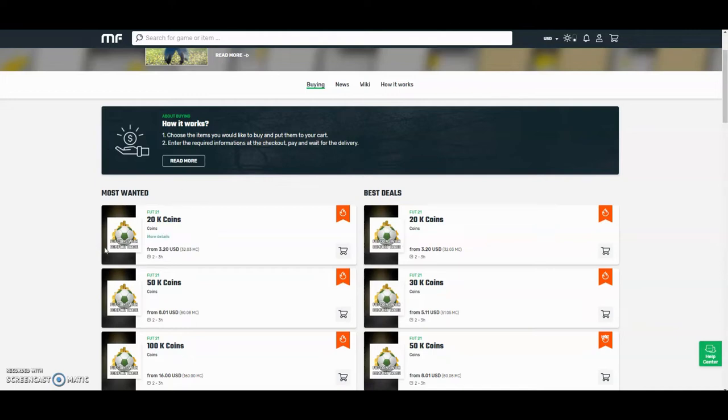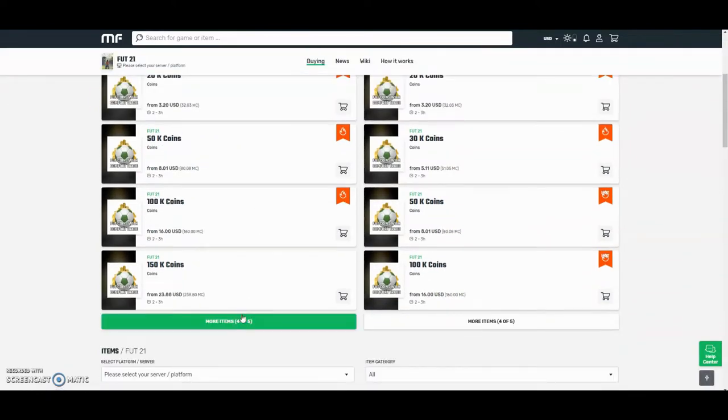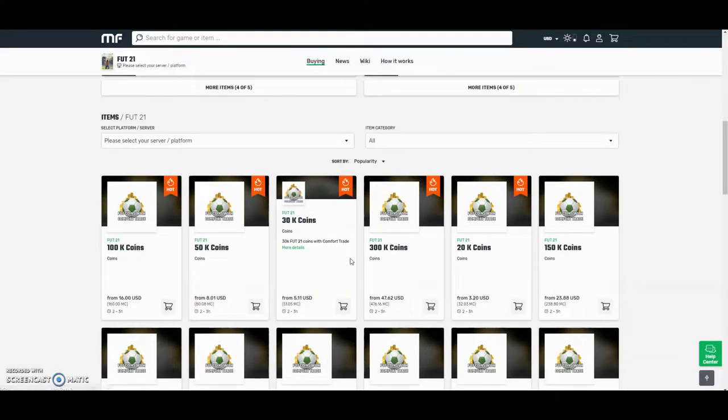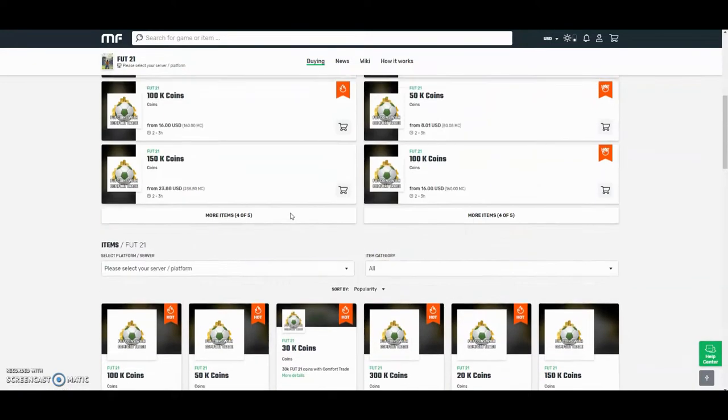Hey guys, check out MuleFactory.com and use the code OWENFIFA for a discount at checkout. They have the cheapest coins on the internet and they also do Comfort Tray which is 100% reliable. They do Xbox and PlayStation and as you can see by the prices here, they are definitely the cheapest out there.